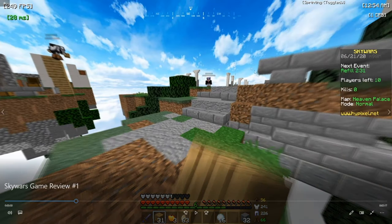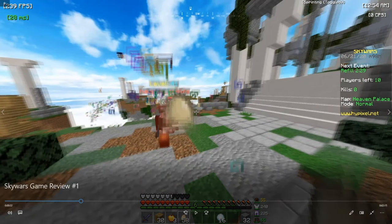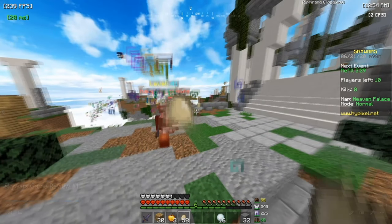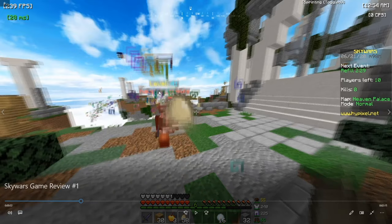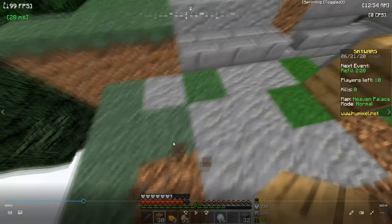I noticed this player right here — I don't really know what he's doing. I think he's either trying to team with this guy or just crouching around for no reason. So anyway, I'm gonna start attacking him. As you can see right here my aim was pretty bad and I missed a couple of shots. Now he has a perfect angle on me, so he's probably gonna get a double hit. He actually managed to get a large hit on me, so I took some fall damage and I'm at around 17 HP.